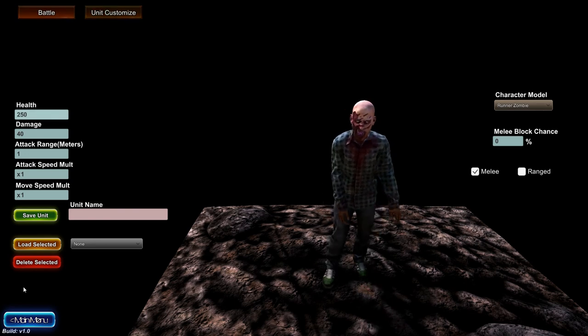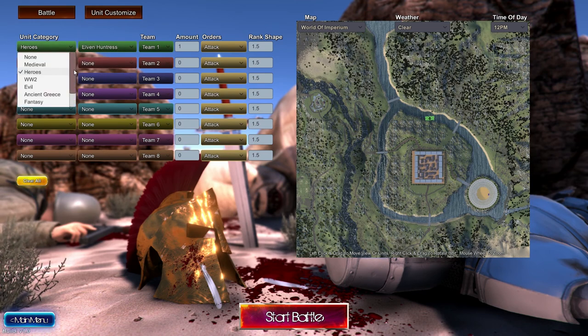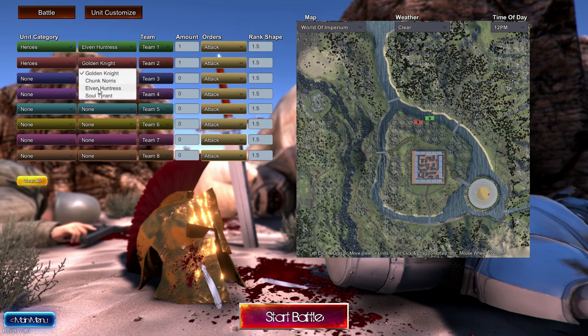So they're the basic units. I know there's more heroes — there's new heroes as well. Heroes: we've got the Elven Huntress and the Soul Tyrant. Excellent. I think that's all the new units they have to offer for the moment, but I'm looking forward to seeing how these play out.